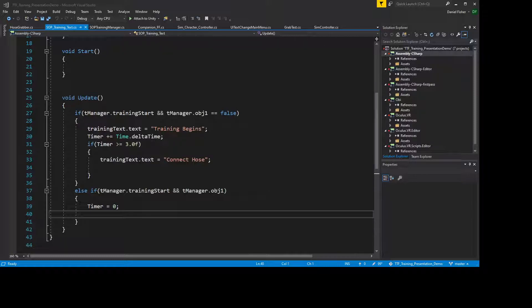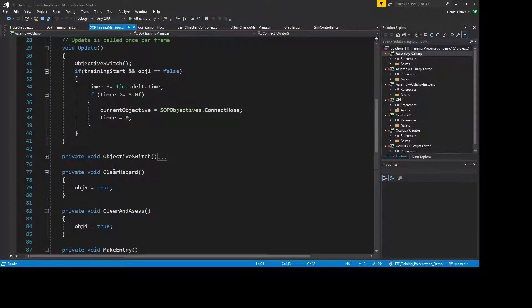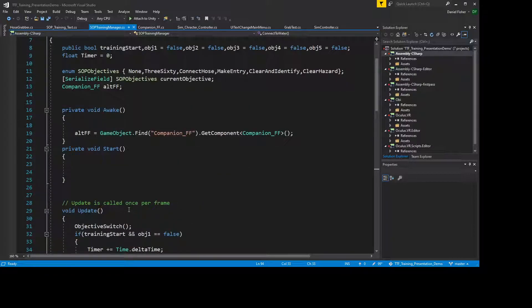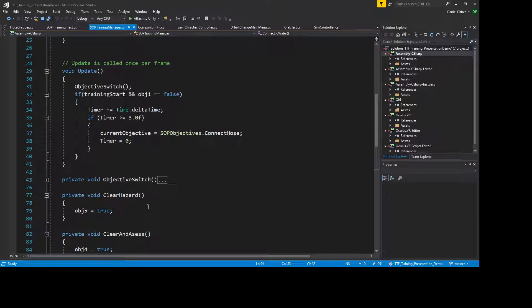This week was about connecting the objectives through code and stuff of that nature. I wanted to show you guys there's what's called the SOP Training Manager script — it's going to run the actual training. It's been worked on and will go through connecting the hose and all of this. It's already been tested to work, but it will break because it's still got a little bit of code to go, which I'm going to use the first week of March to tie in.